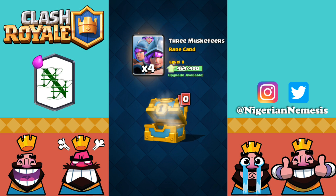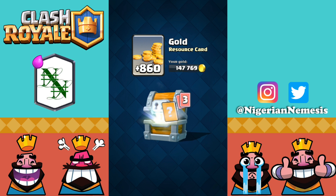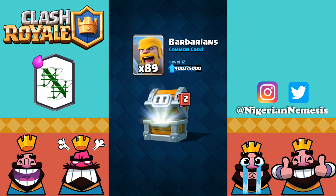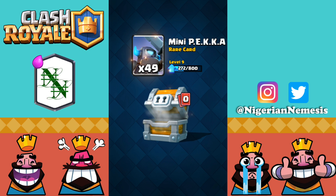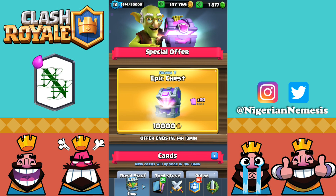Nothing really good in the gold chest. We're going to take some three musketeers — although they are very strong right now, mine aren't that good for ladder. In this giant chest we're going to get some heals, barbarians, then bats — 140 bats, pretty nice — and then 49 mini pekka, so pretty solid. The mini pekka is going to be leveling up pretty soon. We also have an epic chest in the shop.